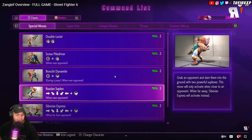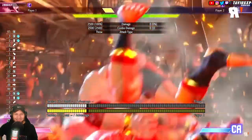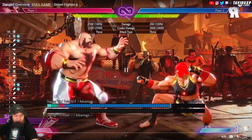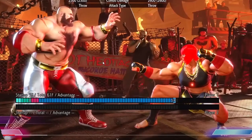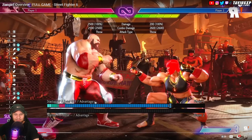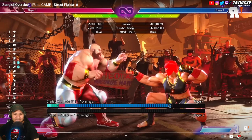Siberian Express looks like the running bear grab from SF5 — they gave him that back. Those are both half-circle inputs. All we care about is the SPD frame startup and the range. Oh my god — you're telling me this dude grabs from a full leg's length away? He's right here and we're just minding our own business. This seems like about the same range SPD hit in SF5.